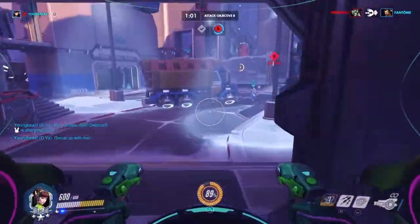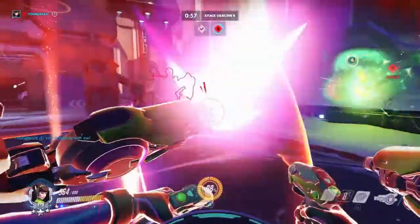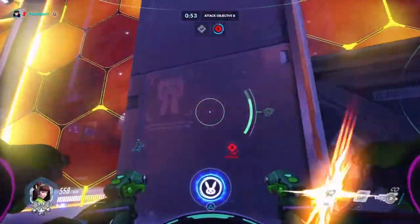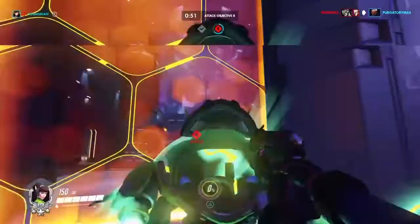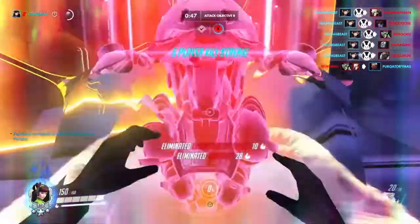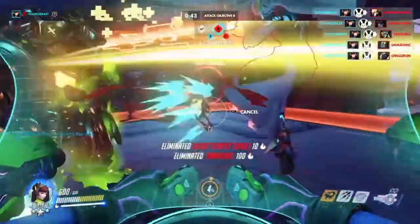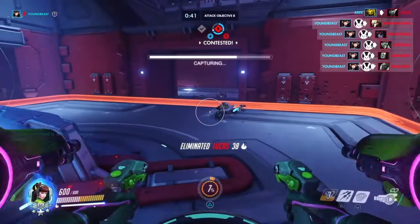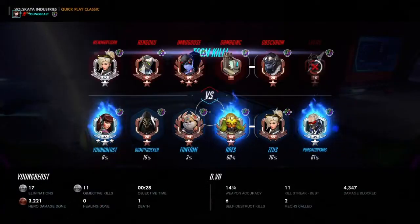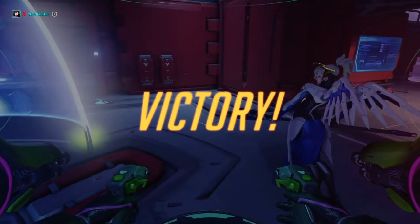Alright guys, so this is the part where Winston came out to kill my Mercy and he just shielded her. This is the part where he uses his shield — he can only use his shield once every ten seconds. So I knew he couldn't shield again. That's when I sent my bomb in, and you guys see that I got the double kill there — I killed five or six people. And I actually won the game for my team.